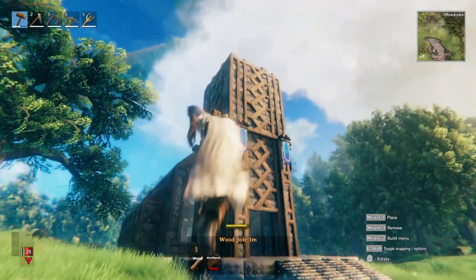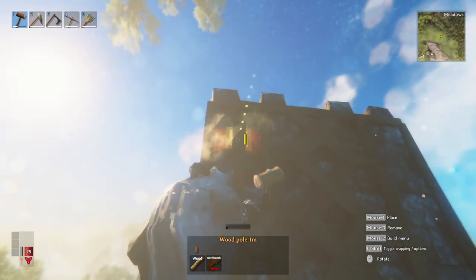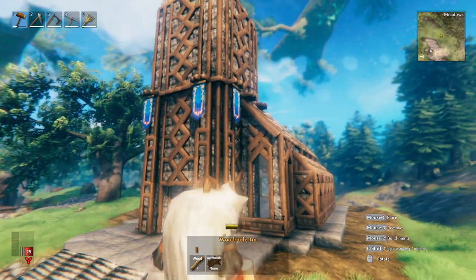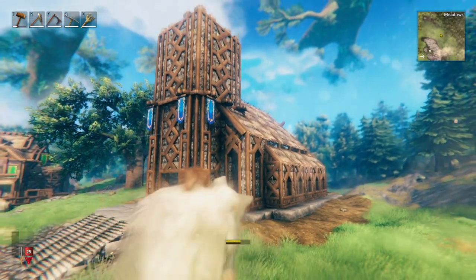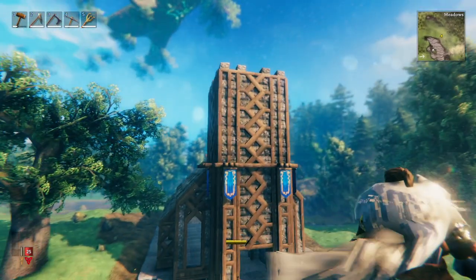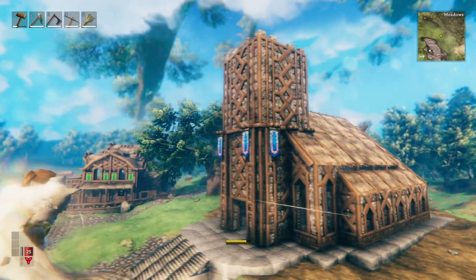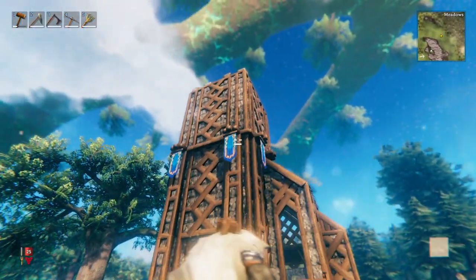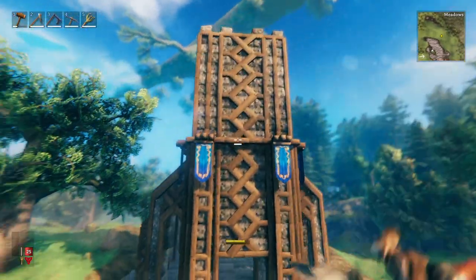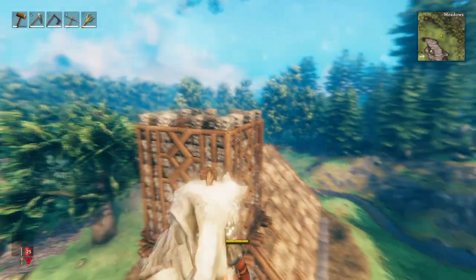There's a lot of wood, but hopefully it's not too much. That looks much better than just the regular stone — it looks much more ornate, much more decorated. It's kind of like that hybrid Viking cathedral. I'm happy with how that turned out — we'll probably add some more things later. Not bad at all.